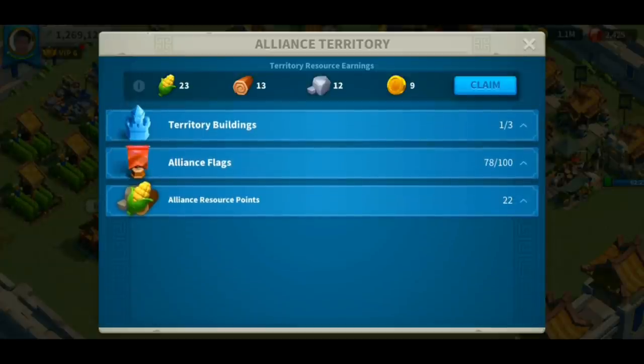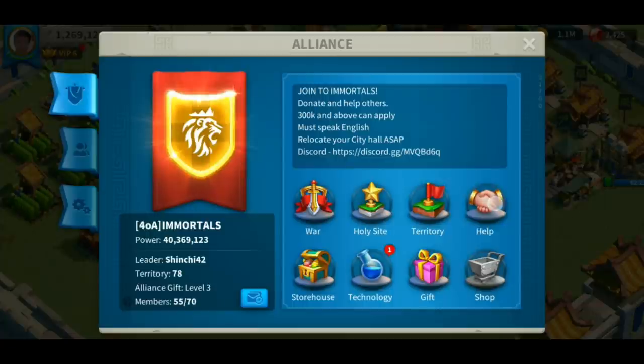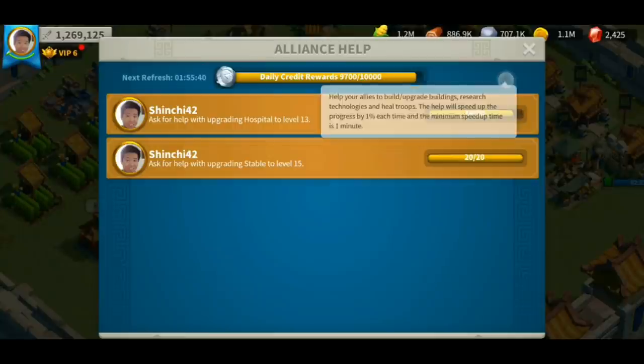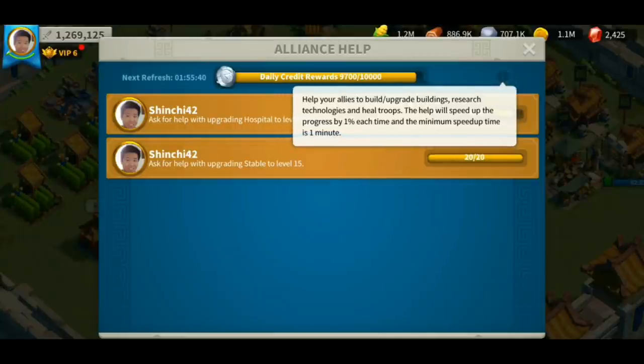Now we're going to navigate to the help section. This is basically where you send help to your alliance teammates. When you build something or research something and request for help, it will pop up on this page. What this help does is decrease your building time and research time — this is why it's crucial to join an alliance. You can also increase more help by upgrading your alliance center.